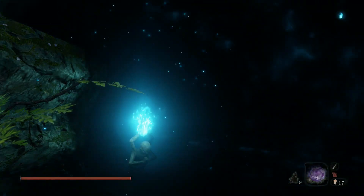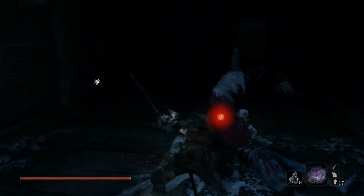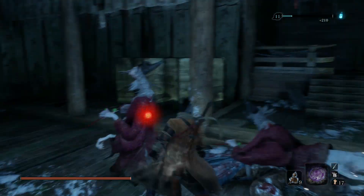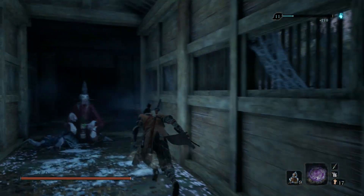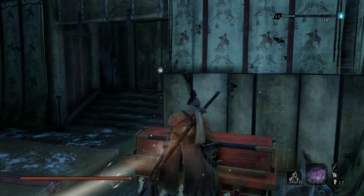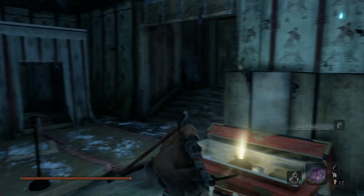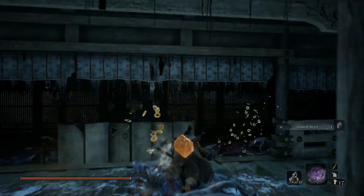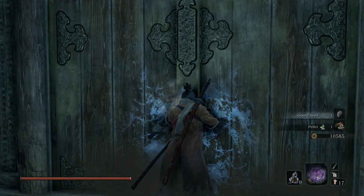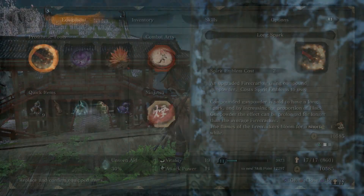There are some enemies in here but they're a joke — just one hit will do it, don't even bother with the death blow. There you go. This chest right here has a gourd seed in it — our final gourd seed. Now we can have 10 healing gourds, which is epic. Pick up the loot. This is also the shortcut we can open to reach the Pot Noble.